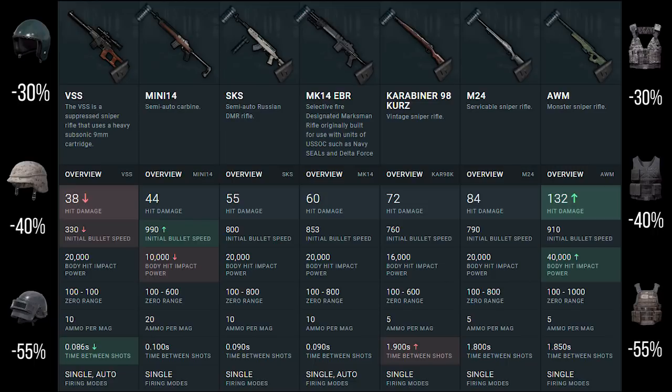My advice on which sniper is best: obviously the AWM, then the M24 — but both are crate drops. The MK14 EBR is also pretty good. In terms of non-crate weapons, I usually go for the Kar98 for longer-range engagements, and I think the VSS is actually pretty good at short to medium range. Those would be my thoughts on the snipers.